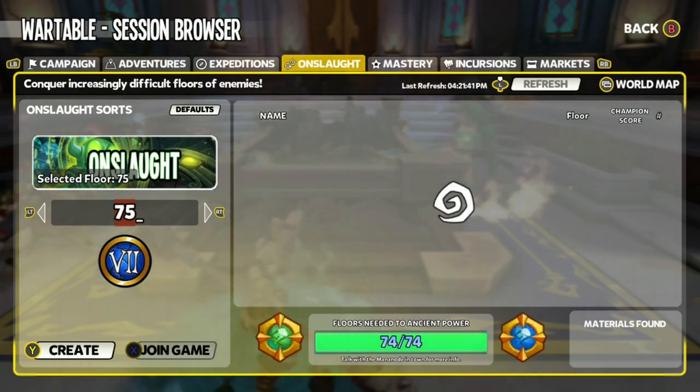First off, in the Onslaught tab you can see your target floor and you can also see a sneak peek of your next emblem — really cool stuff. Zenus' target floor is floor 74, which he has done, so well done to him.